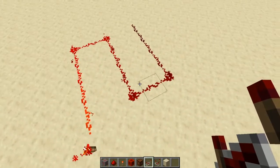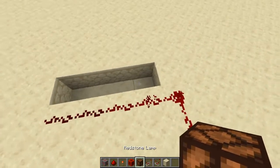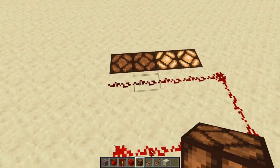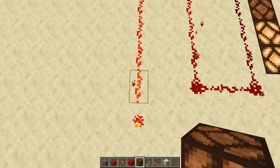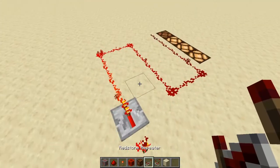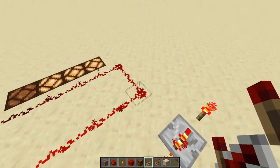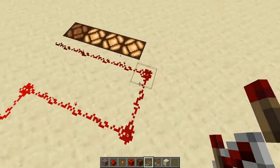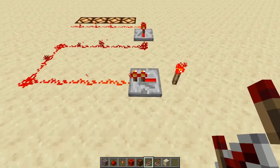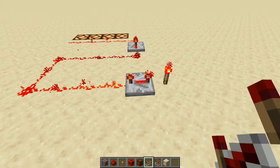Next is the repeater — it extends the signal by essentially starting it over at 15. Here are some redstone lamps: the ones next to a powered line are lit, but further ones are not, because the signal ran out. If I place a repeater, it restarts the signal at 15 and carries it all the way through, lighting every lamp. You can place a repeater anywhere in the line to extend the signal.